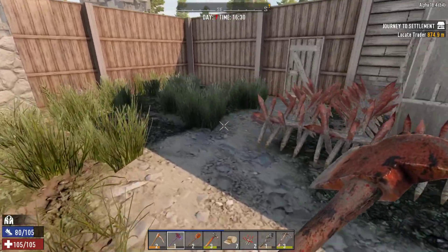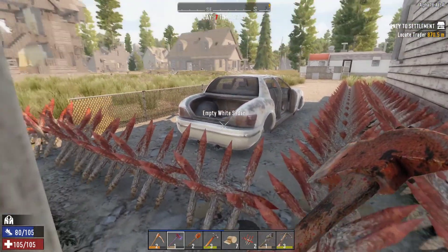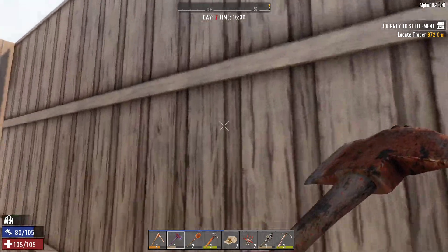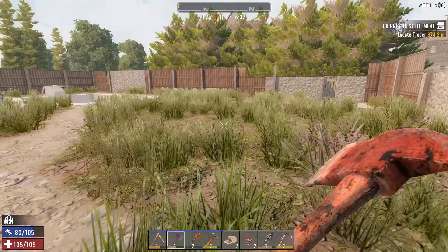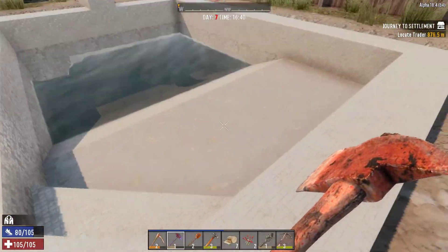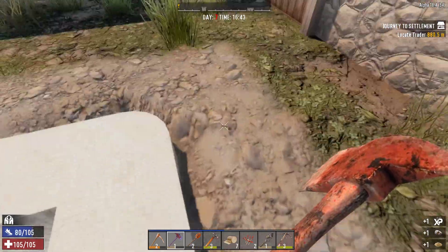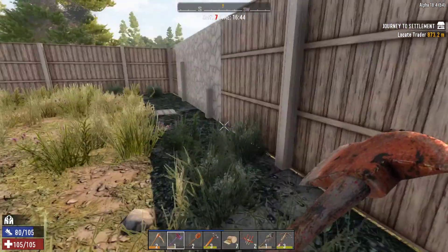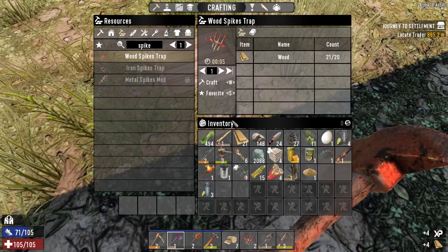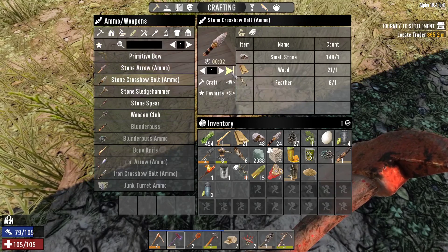The only spot where it really doesn't have two layers is right along here. You can see this stretch right there doesn't have a second layer. The odds of them coming in such a way that they hit this exact spot is very slim — of course, now that I've said that, it's going to happen. I'd love to replace all of this with stone, but we don't have time and I don't have enough stone. I have six additional feathers, so we'll make ourselves some more crossbow bolts.